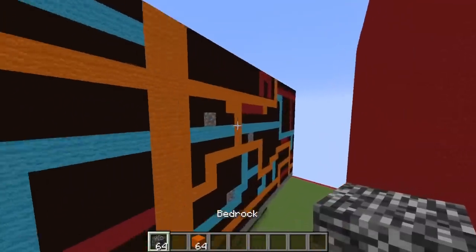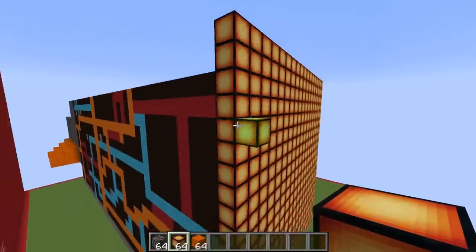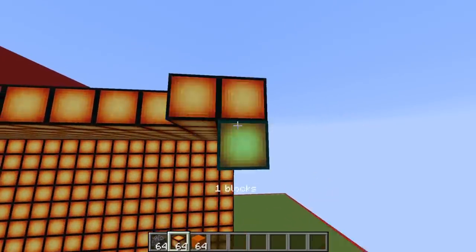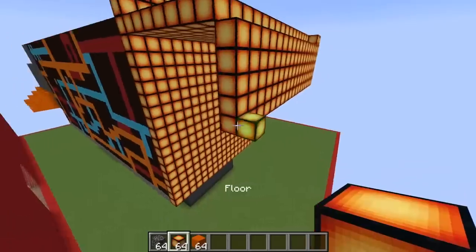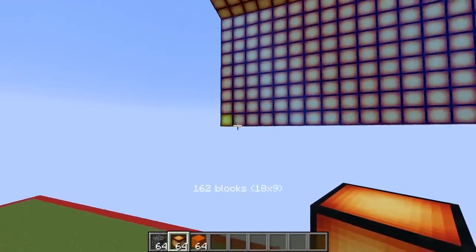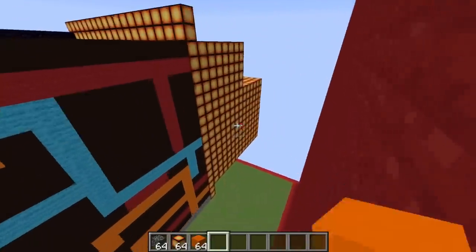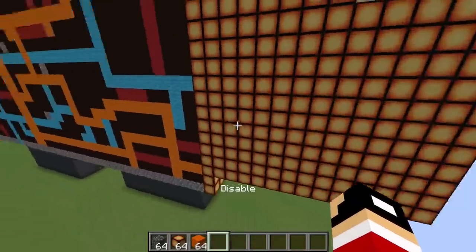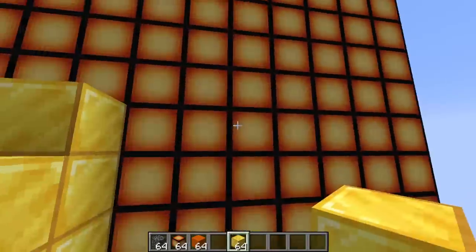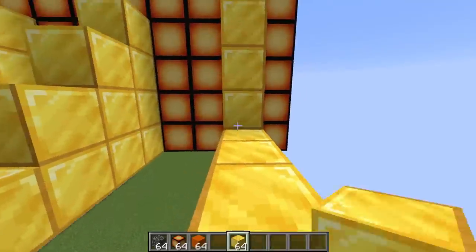Those claws look super duper sharp — I would not want to fight this guy. Now let's build the second arm on the right side out of these lava blocks, which will fuel this guy to kill the other monster. Let's build his shoulder, put a wall down, and fill in the arm. We need to put claws on this arm as well — I want to put some golden claws on this guy because he's super rich and basically a king.